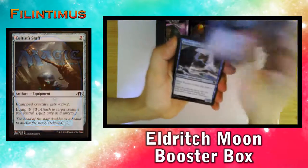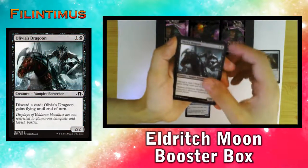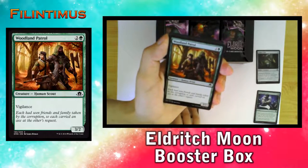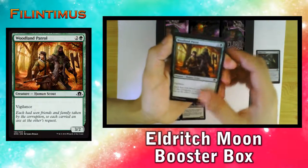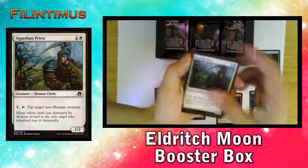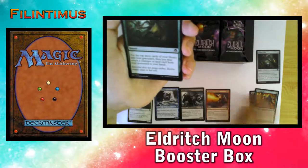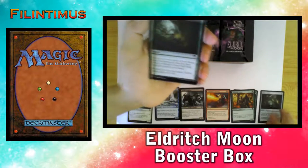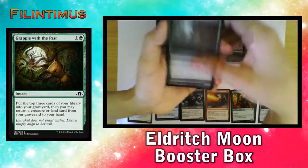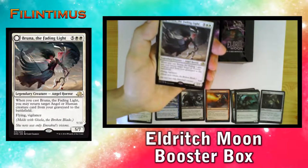First we have a Cultist Staff, Exultant Cultist, Olivia's Dragoon, a Woodcutter's Grit, a Woodland Patrol, Alchemist's Grit, a Sicardian Priest. Let me organize this so it's easier to sort the cards. We have a Wrap What's Past, a Kessig Prowler, and we have our first rare.